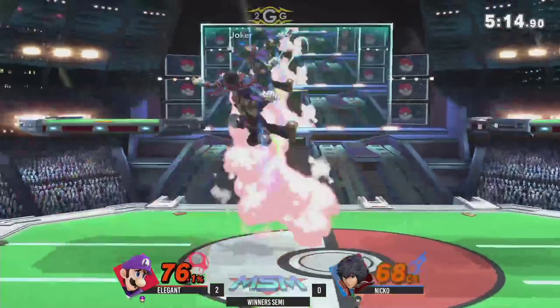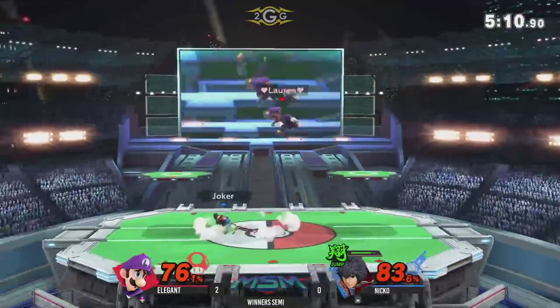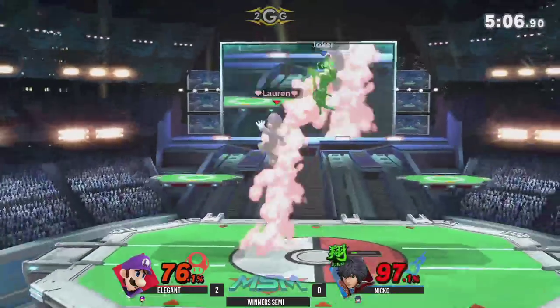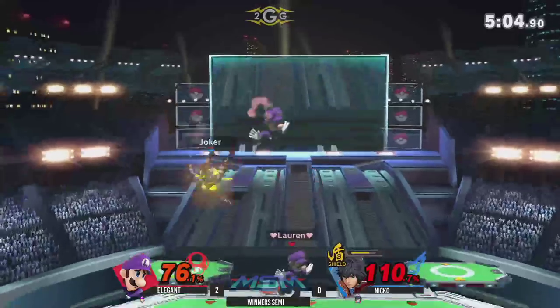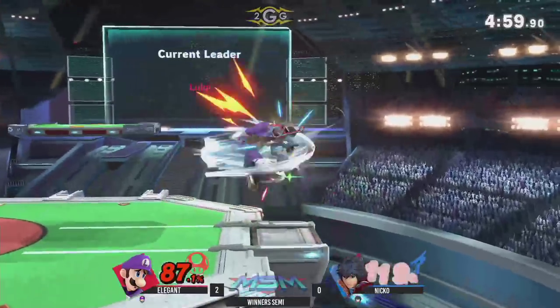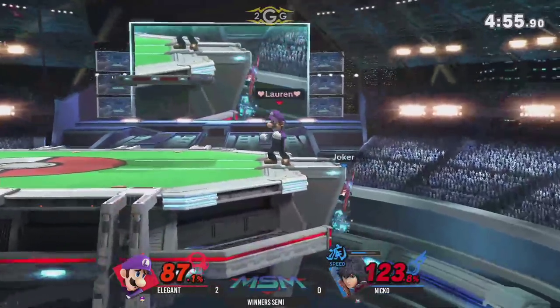The down tilt — low profiling. Looking good. Very nice back air from Elegant there. Yeah, it looked like Nico wanted to punish the whiffed up air, but Elegant was ready. Very nice Shield Art switch so he doesn't get killed by Cyclone. He doesn't have Shield Art anymore, so if that happens again... And that was a fresh down B too.